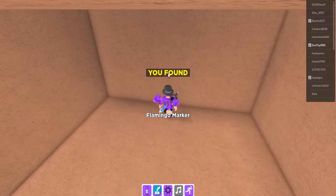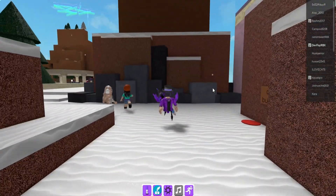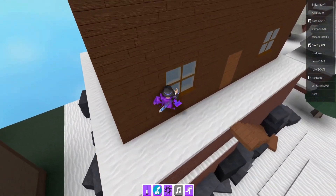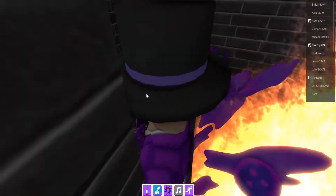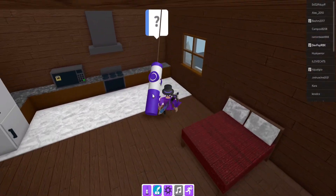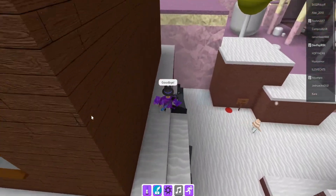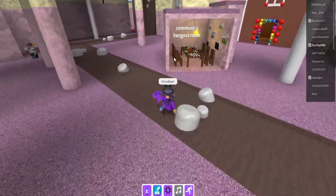Flamingo marker — nice! This looks sus. What's inside here? I want to try to go in the fireplace. Let's look up here. Okay, hi — yeah, goodbye. And that's actually where the Candyland is now.